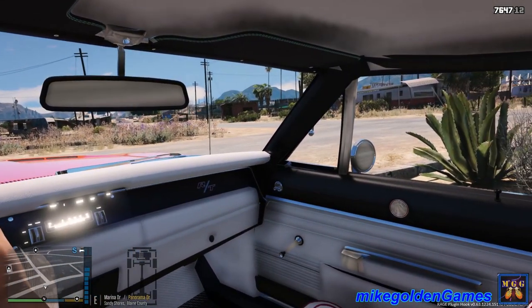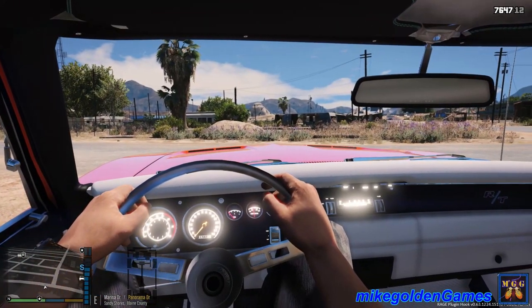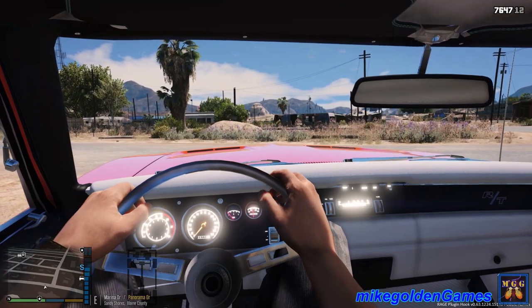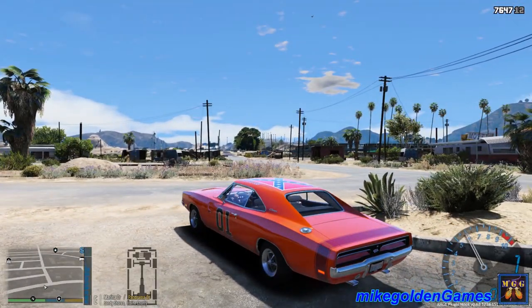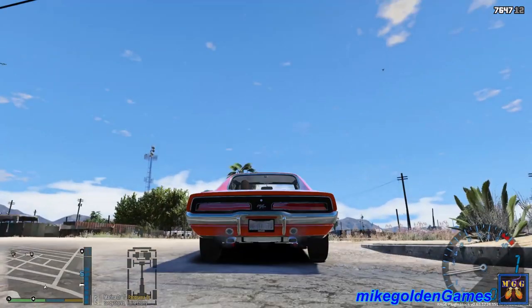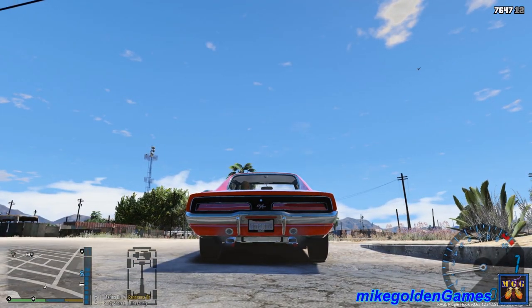I don't know if that's screen accurate, I don't remember that stripe being on the car. But anyways we do have the General Lee with the Confederate flag. Let's get right on patrol here, hope you guys will enjoy this episode. Let's get inside and do a quick first-person view of the car. I do like showcasing off the cars because this mod is really well done.